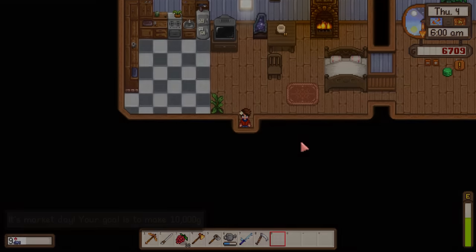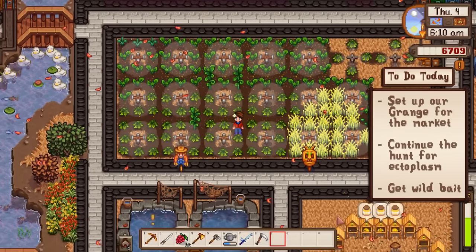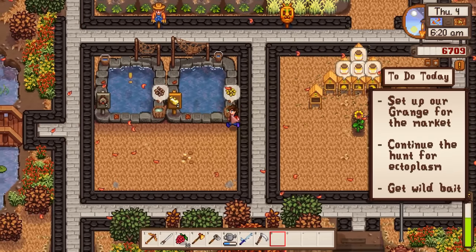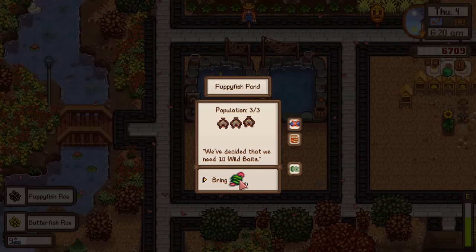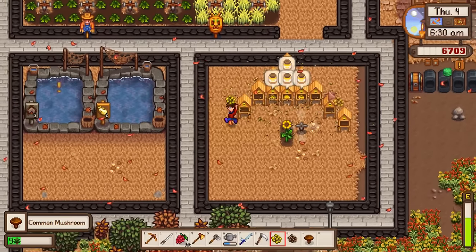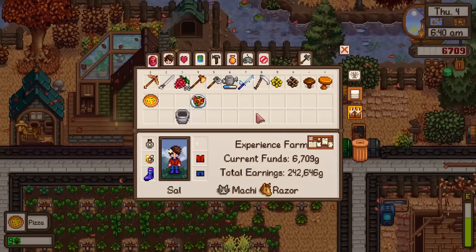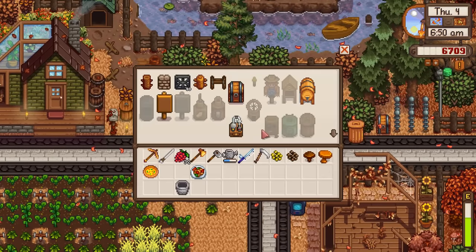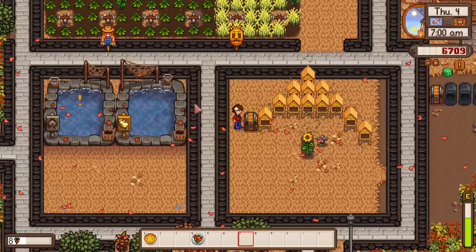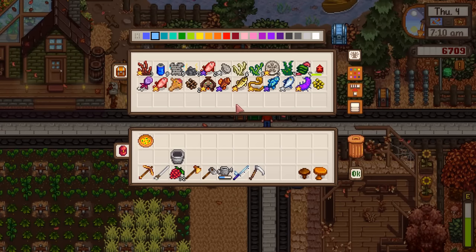Market Day! My goal is to make 10,000 gold. I still have the goals active it seems. For honey I simply need to make another chest that collects all the honey from the bee houses - automated from now on. Let's get stuff ready for the grange.